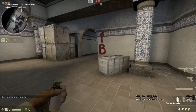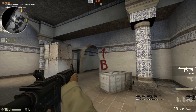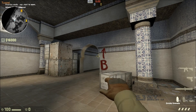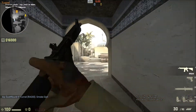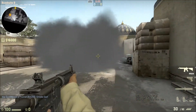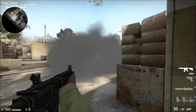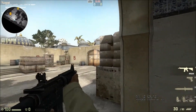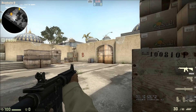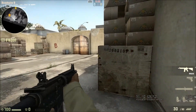The first smoke is one I like to throw whenever I want cover from the window and doorway when executing on B. Basically, you line up the corner of this box with this wall, then aim your smoke on this little corner piece that comes out on the archway — the part that has a bullet hole on it. Put your crosshair on that, take a couple steps forward, and throw. This will block off doorway and window, which helps if the CT team is playing a free-take B setup outside the window and doorway rather than playing platform.